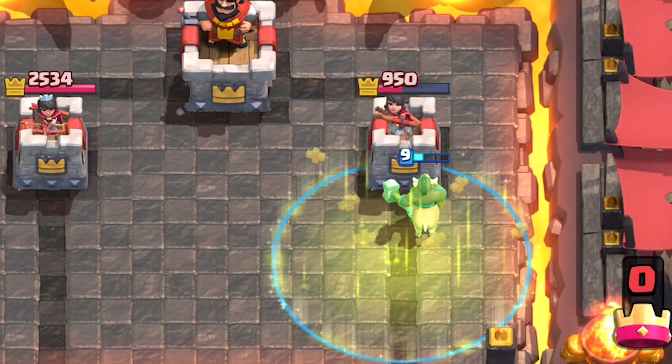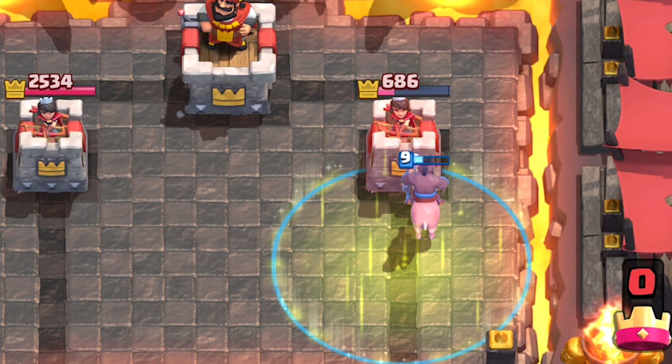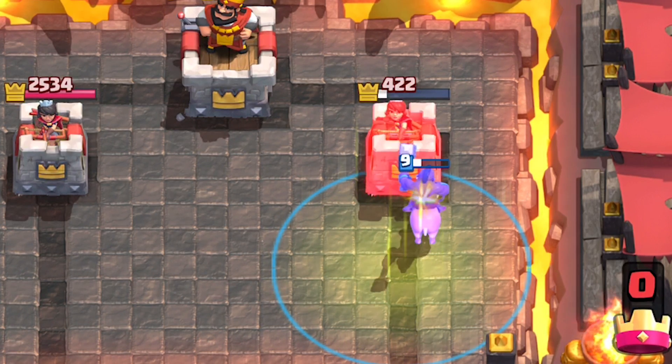The reasoning behind this rework is that it's hard to fit heal with any larger spell like rocket, fireball, poison or lightning. So by reducing heal to 1 elixir, it'll be more appealing to the hog rider, miner, or even the goblin barrel cycle decks.